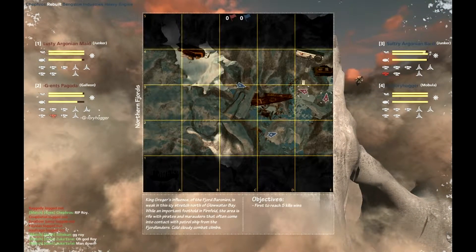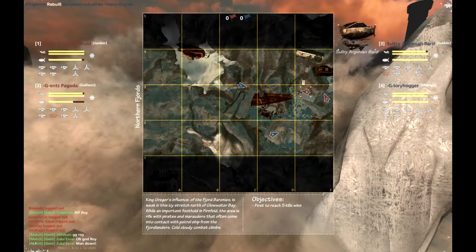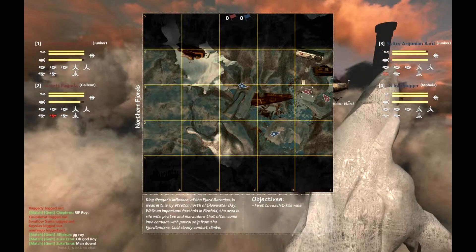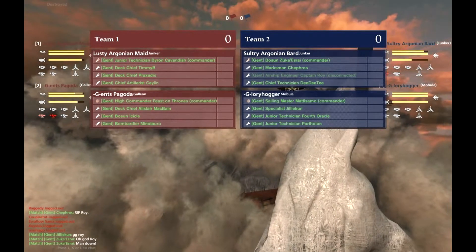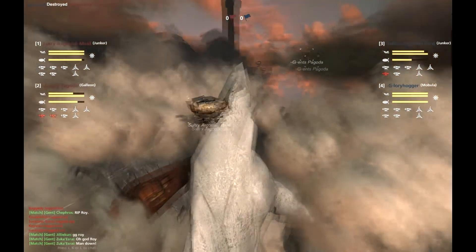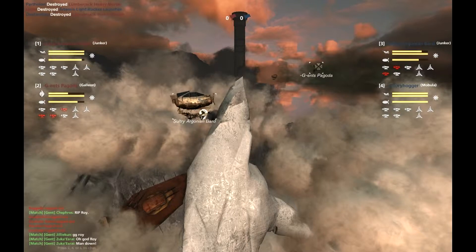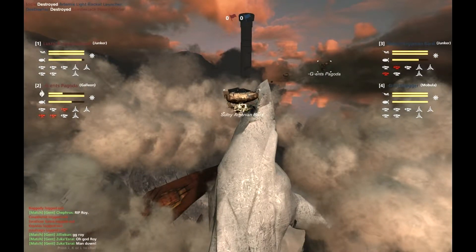It looks like the Mad Hatters are trying to get behind good old Candy Mountain. We have a bit of a splitting gauge here. The Glory Hogger is remaining in the center of the map, above the pointy rock at the northern end of C3, while Zuka in the Sultry Argonian Bard is moving around the southern edge of Candy Mountain, trying to get a flank. I think the Gents team is wise to what's going on there.